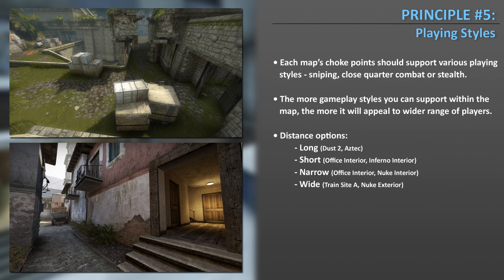The best way to incorporate many playing styles into your map is to first decide the primary distance theme — for example, Dust and Aztec are primarily long range, while Office is mainly short range close quarter combat with stealth. Pick a primary theme and then try to incorporate other playing styles on top of that main distance theme.